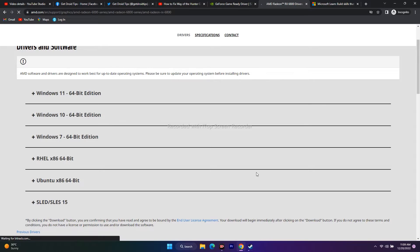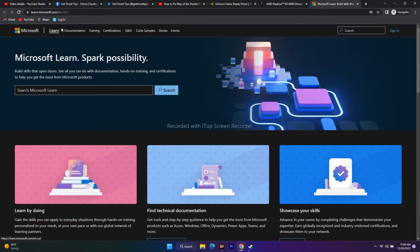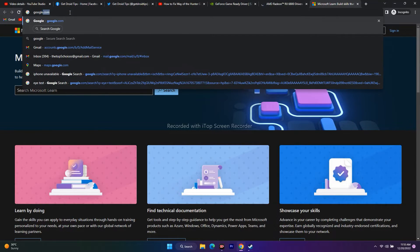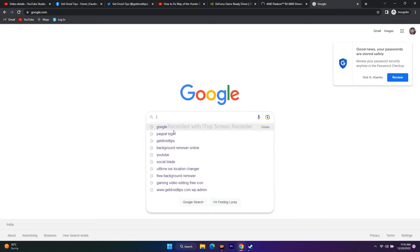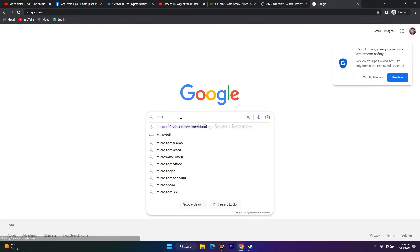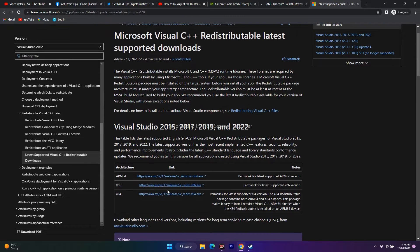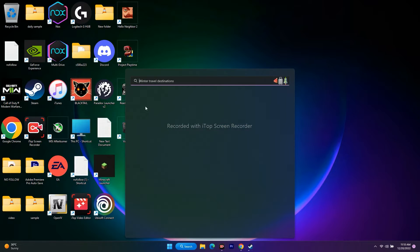If it's still not working, move to the next step: install Microsoft Visual C++. This is a very important step and has worked for many users. Before downloading, you need to know your system's bit version. Go to the search bar and open Settings.